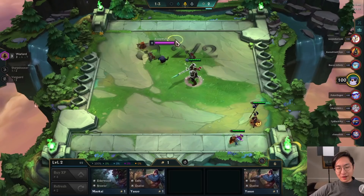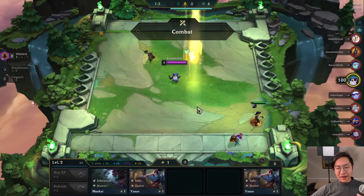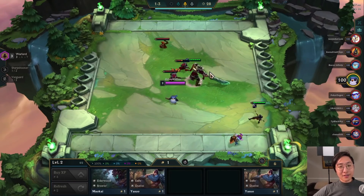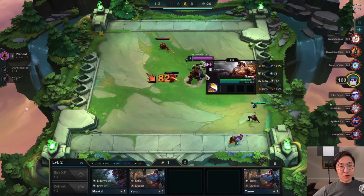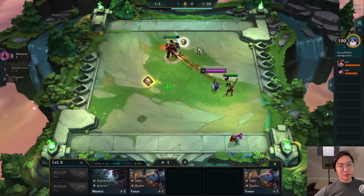The reason why Garen Chosen is good is because he's a frontline unit, and obviously if you're going Warlords you want a Warlord Chosen. Some people have been telling me that you can't really say you force a composition if you get the Chosen early, because that's just a lucky game. Well, a lot of times it isn't that simple because you get the Chosen early and you don't end up getting the composition. So we're going to go into exactly how to deal with that today.